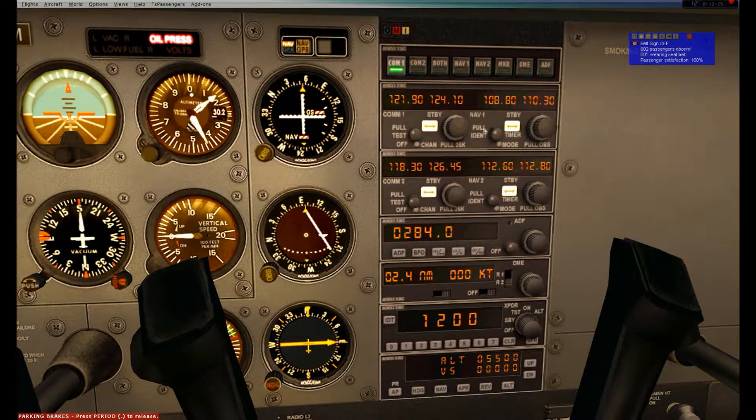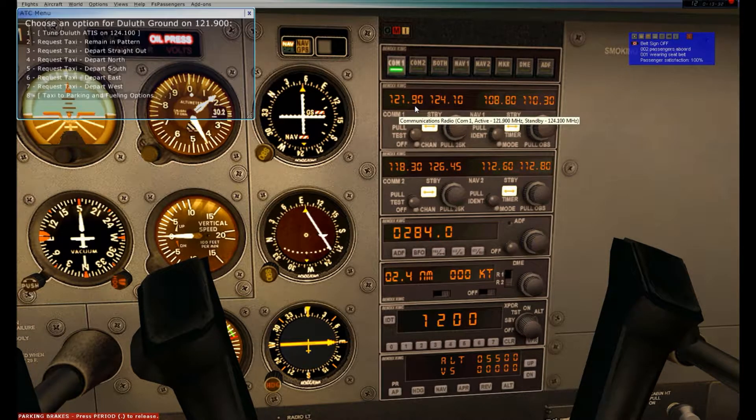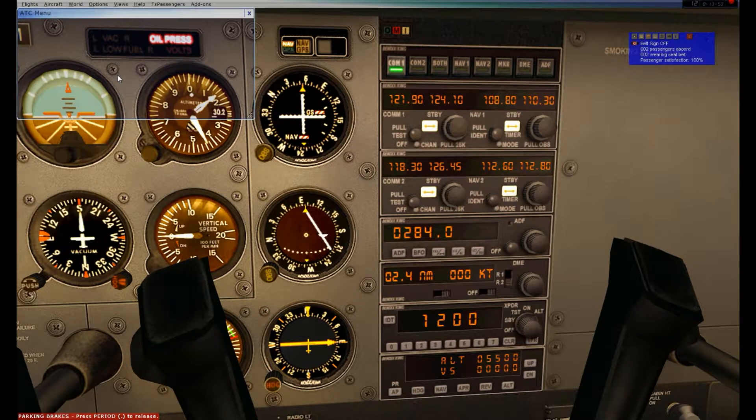All of these frequencies are set. On comm channels I'm on 121.9, which is ground frequency. 124.1 is ATIS, and 118.3 is tower. The next one I'll tune to is Duluth Approach once I get released from tower. With that, we are good. I'm going to request taxi clearance to depart to the east: Duluth Ground, Papa Hotel Quebec 05 with Whiskey, request taxi for takeoff, east departure. They've cleared us to taxi and hold short of runway 9 using taxiway November first, contact tower on 118.3 when ready.